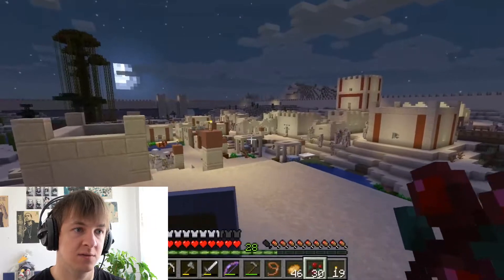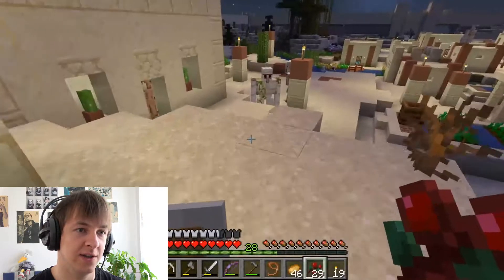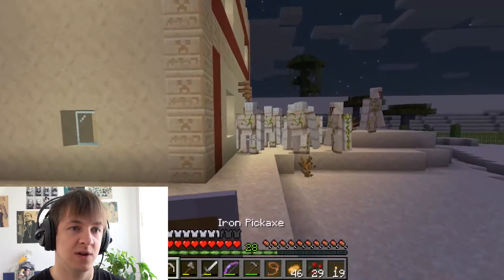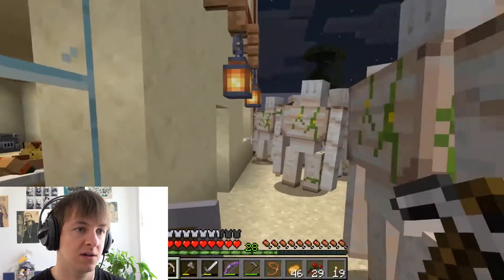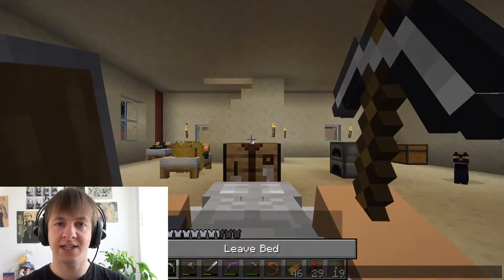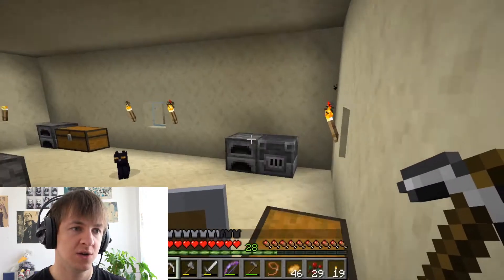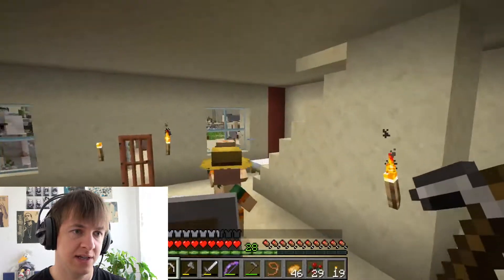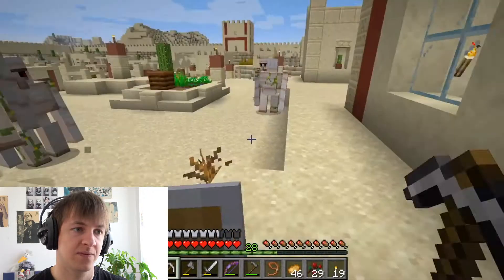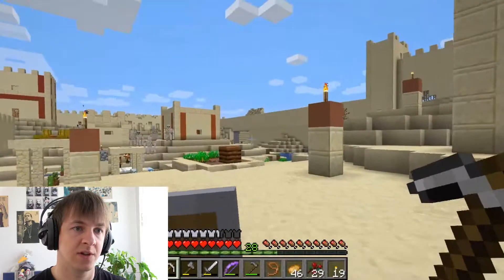Here we are, back at the Desert Kingdom. Isn't it beautiful at night? Just look at all those iron golems gathering over there — maximum security, a pretty safe place for real. I wish I could somehow bring the dog to the nether. Does anyone know what went wrong there — why it didn't work to use the lead to transport the dog through? It's so annoying.